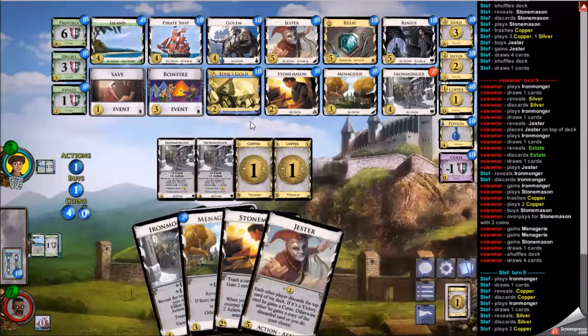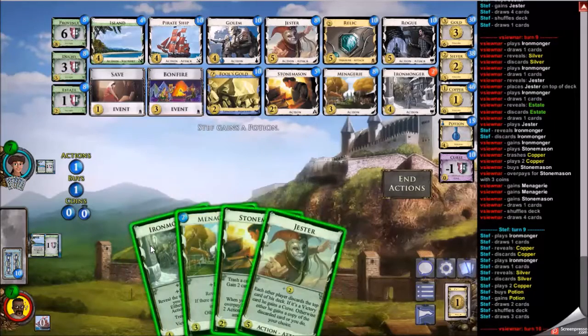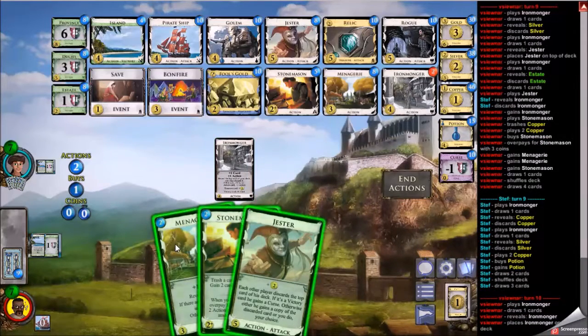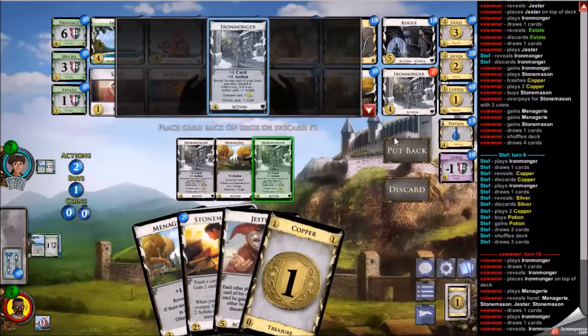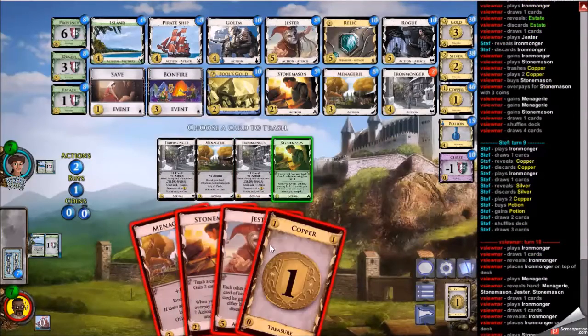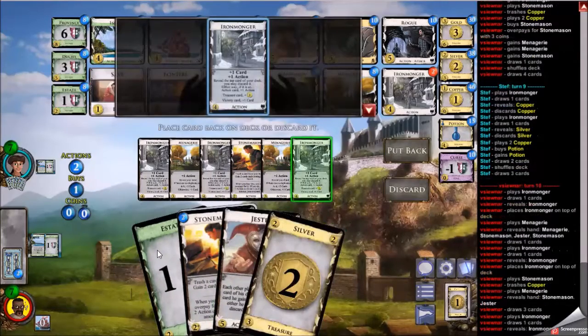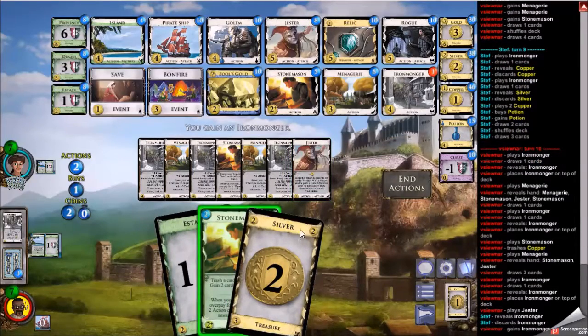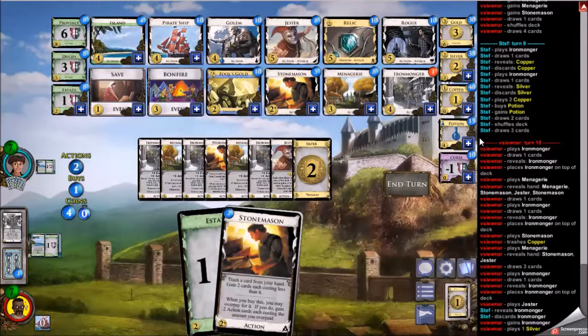In this turn you're going to see me do something weird, which is play the ironmonger first. I don't know why I tried to play it first, but it draws me into another stonemason and I'm punished for my foolishness. Actually I remember now — I wanted the ironmonger to reveal something and give me a benefit, like plus action or plus money. If I drew with the menagerie maybe all the ironmongers wouldn't have given me a benefit. I didn't want to overdraw and have the ironmongers be dead. Instead I end up underdrawing and not doing very much, just coming up with four for jester.